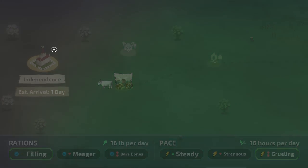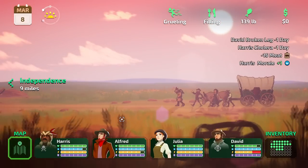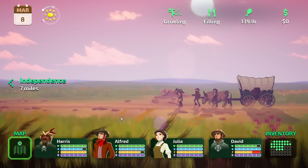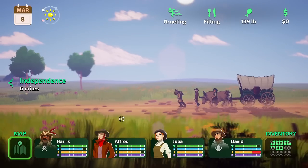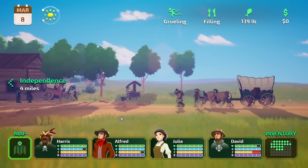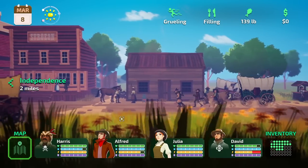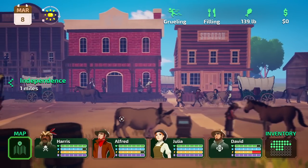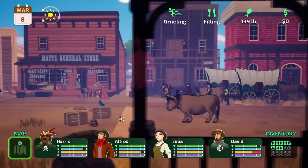139 pounds of meat at a grueling pace, but we're eating some big old meals. Six miles to go. Once we arrive at the town, that's where the game really begins — with the ability to pick our own wagon, buy supplies, and pick a whole different group of settlers. There are preset characters but you can name them yourself, and more unlock over time. You start with bankers, carpenters, and farmers, and eventually unlock physicians, which in the Oregon Trail would be absolutely indispensable.